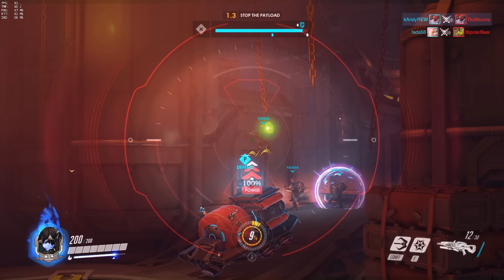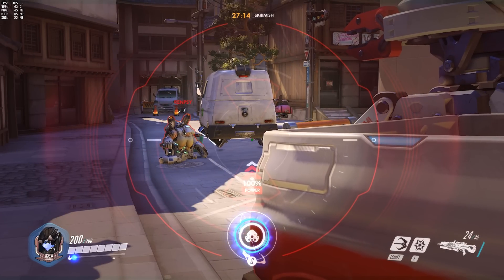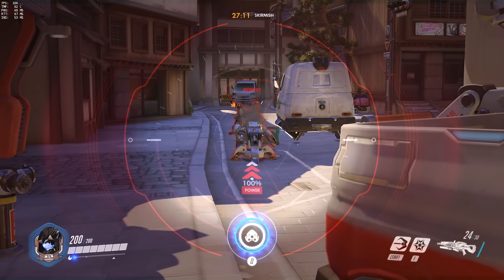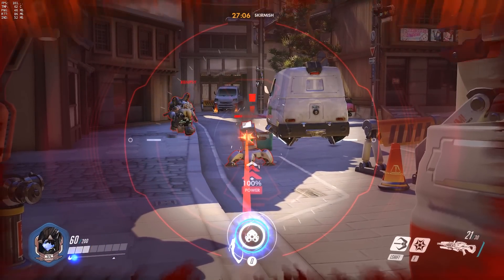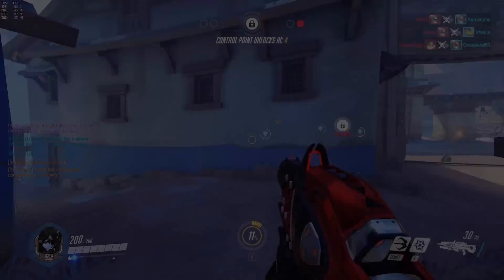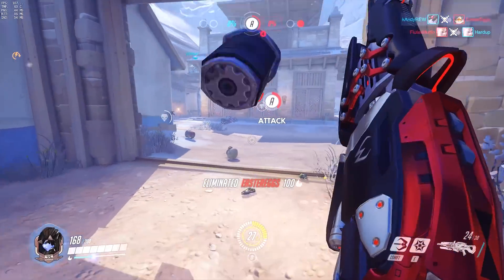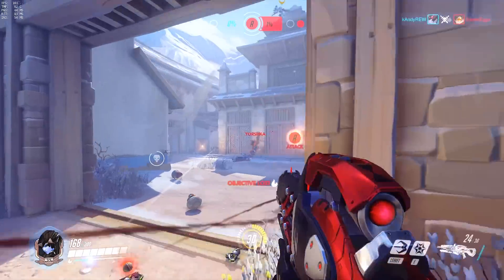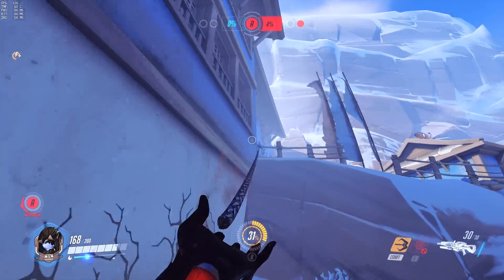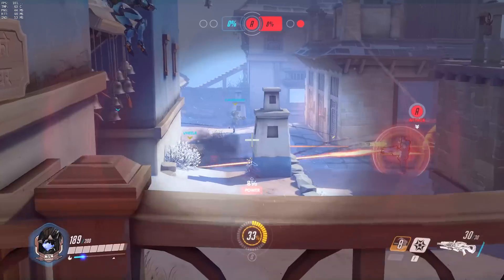Heroes that were affected by this change include Torbjorn. Torbjorn's level one turret can no longer be one-shotted by a fully charged shot from Widowmaker. It has 150 HP when it first comes out, so you're going to have to double tap it to take it out, since you're only doing 120 damage now. I still think Widowmaker will be a good counter against Torbjorn because of how powerful her sniper rifle still is — hit scan with really long range. Widowmaker is still viable, but that little note was worth mentioning.